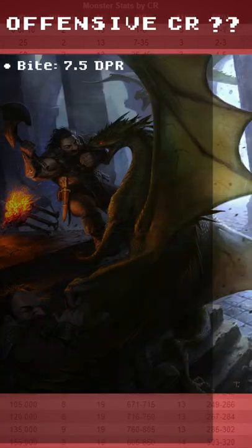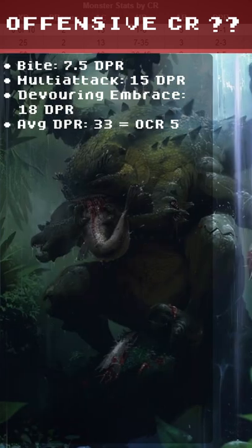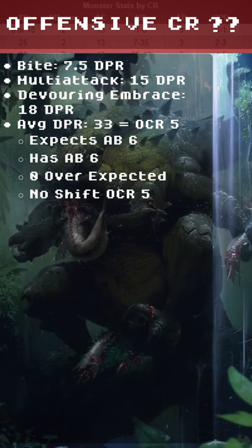The offensive CR comes from Bite at 7 DPR, Multi-Attack at 15 DPR, and Devouring Embrace at 18 DPR. The average DPR is 33. This is an OCR 5 expecting attack bonus 6. They have attack bonus 6 — that's 0 over the expected. No shift to OCR 5.